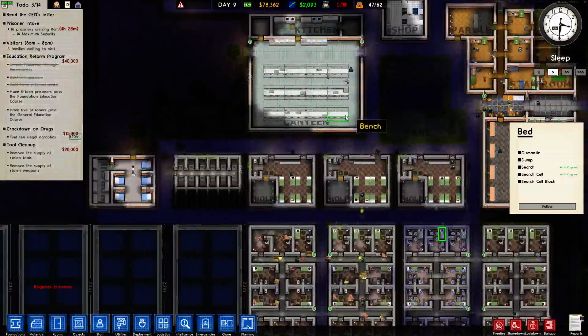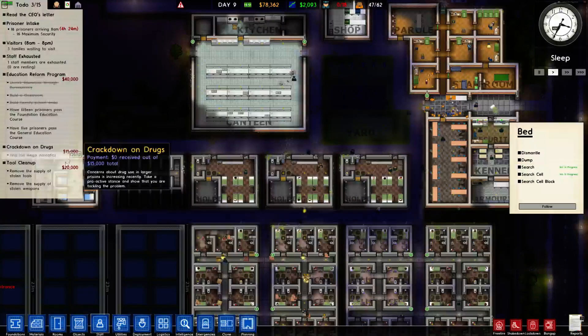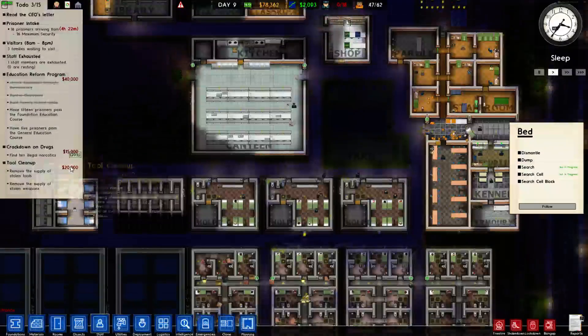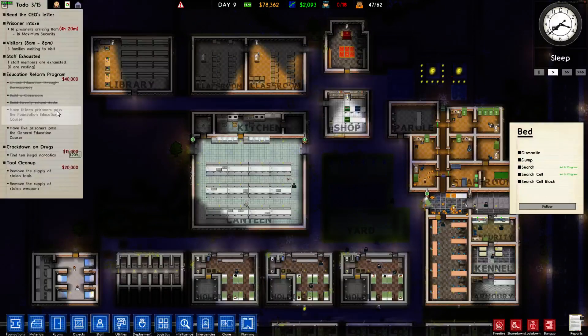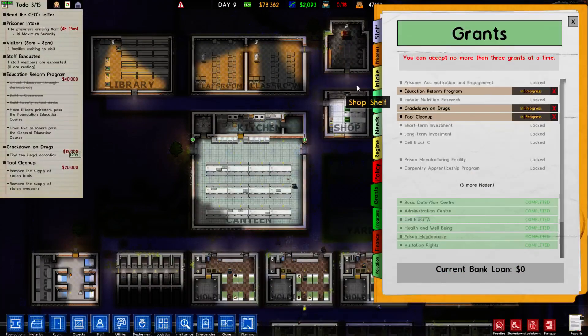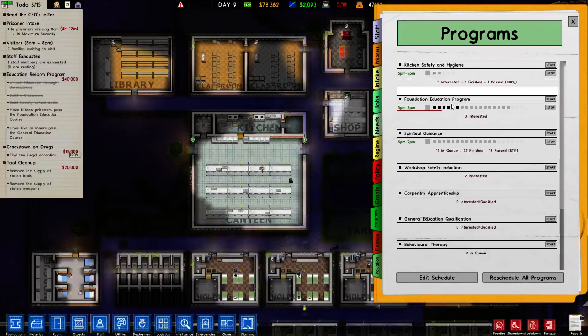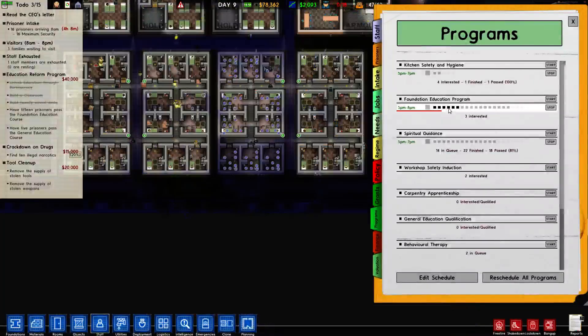Ideally we're going to find drugs and tools, weapons as well, to satisfy our requirements and finish that grant. The other grant I've had running pretty much this whole time is educational reform — that means I just need to have people passing school. Right now I have six people in educational reform and three more that are actually interested, so that's really good.